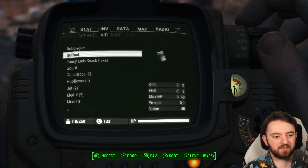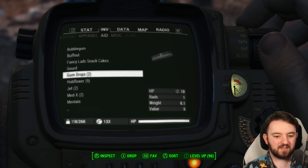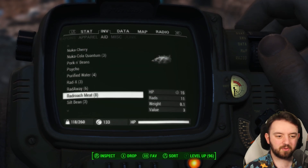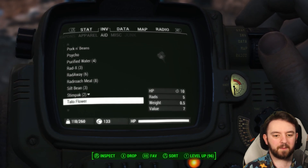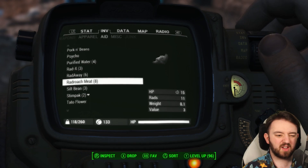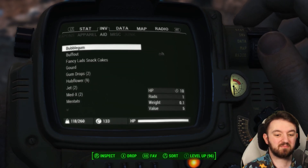I've never really looked into this. Bubblegum gives you 10 HP — that's not the worst thing. They have pretty much no carry weight. If you carry 10 of them, they're worth 50 and give you 10 rads. What's that compared to a normal Stimpak with no add-ons? It's just 30%. They weigh less than potato flowers, and they give you fewer rads — that's probably one of the good things. So actually stacking up on bubblegum or gumdrops would make sense.